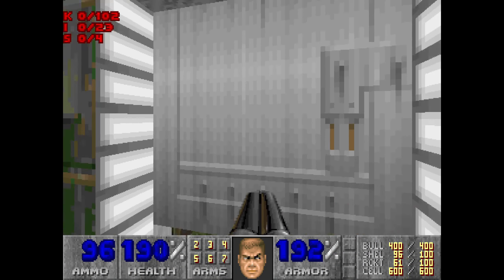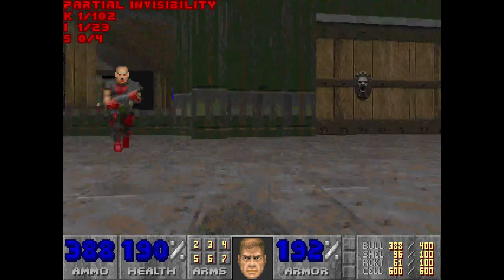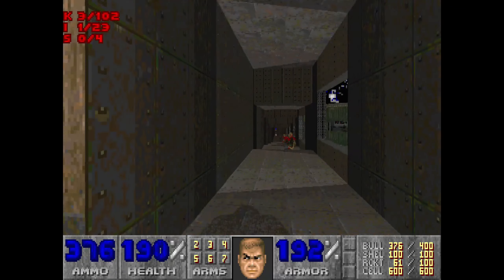The Processing Area. Behind us we've got our first item — partial invisibility. We're just going to go and wake up a whole lot of things, just for a bit of fun.